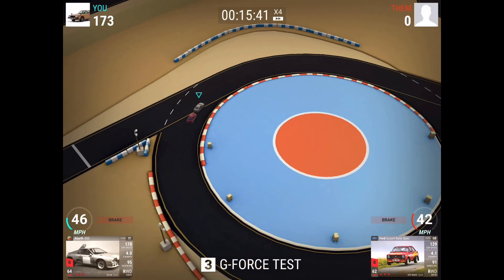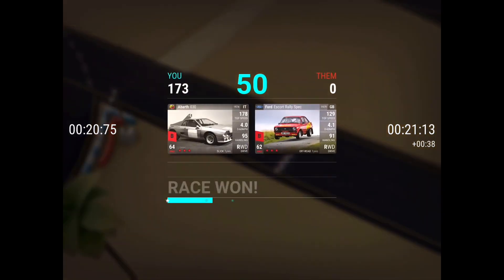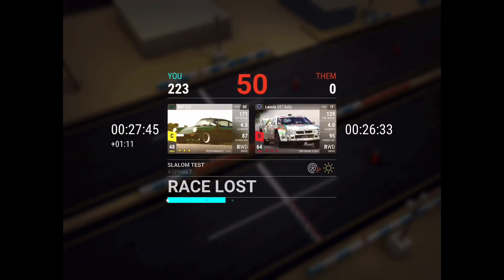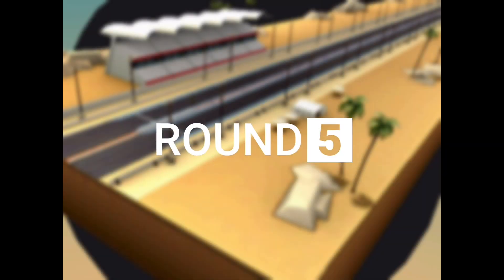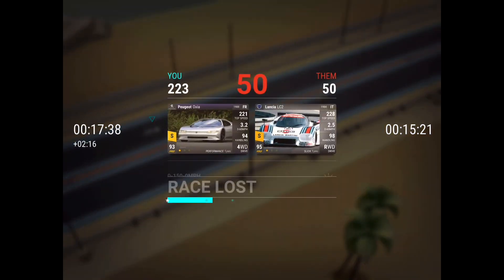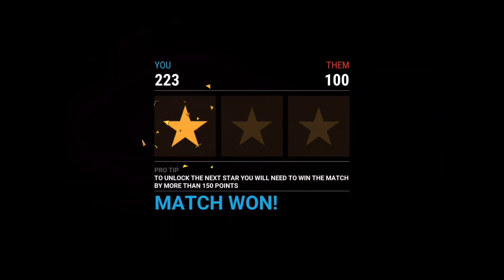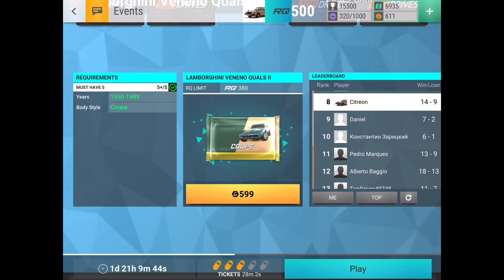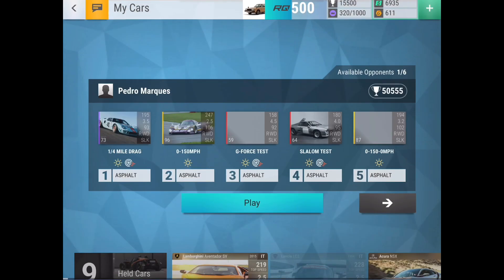Lancia LC2 does win here, and then this race is also a win against the Escort Rally spec. Right here is a loss but only by 50 against the 037 Rally, and then the Peugeot Oxia shouldn't lose by too much against the LC2 — yep, only 50. So that's another one-star victory. Now we're into eighth — let's see what the higher-up hands are.